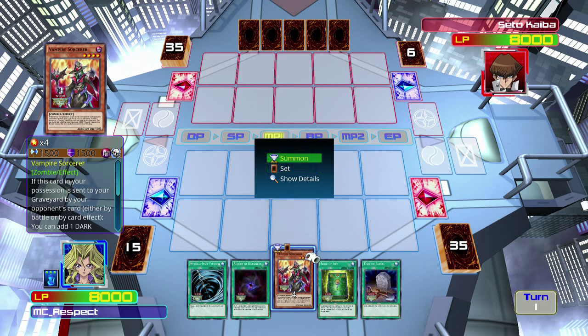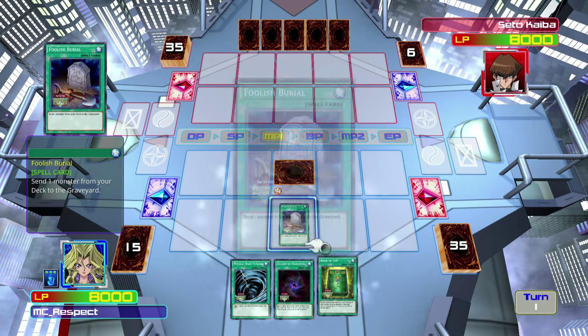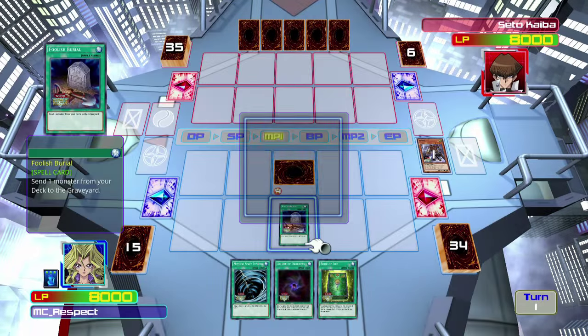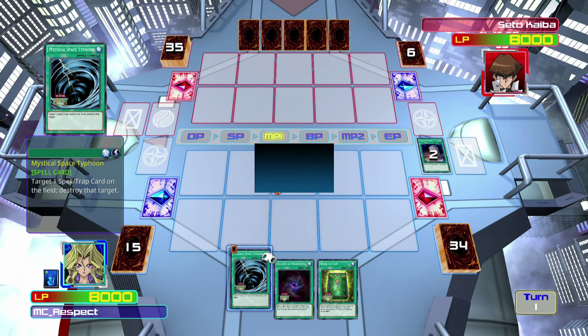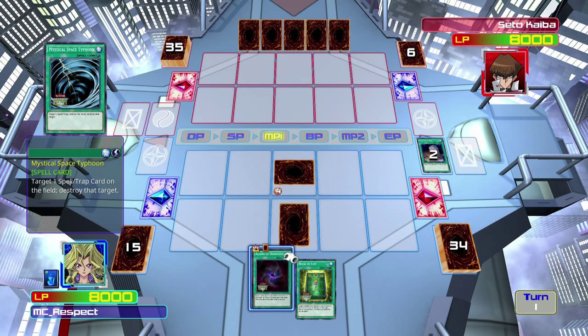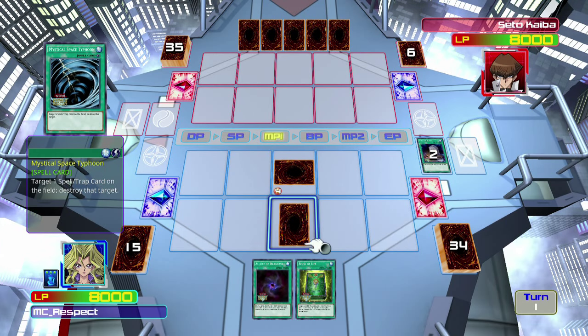The vampire sorcerer is okay. We'll start with this one because we're actually going to use it — this just lets me send one monster from my deck to the graveyard. I almost always send Mizuki. However, I can potentially use that in other ways. Like, if I have Mizuki already there, I can use that card to send a stronger zombie monster to the graveyard, and then use Mizuki's effect to directly summon that card.